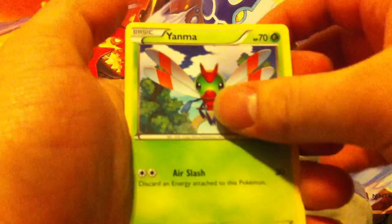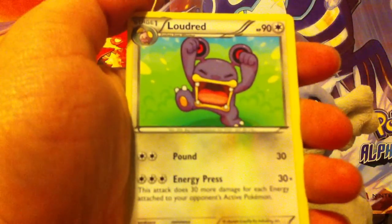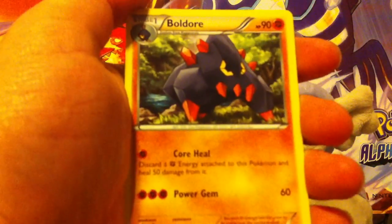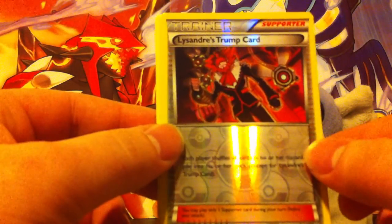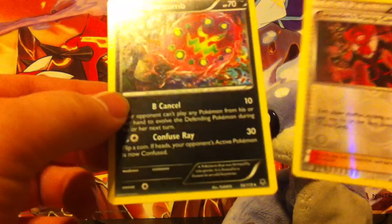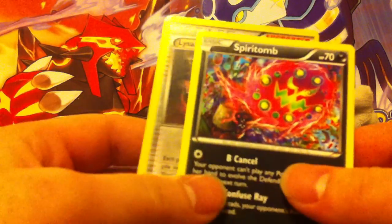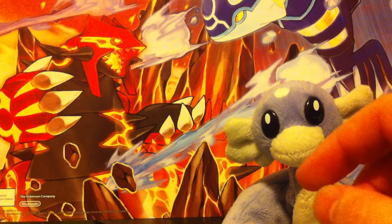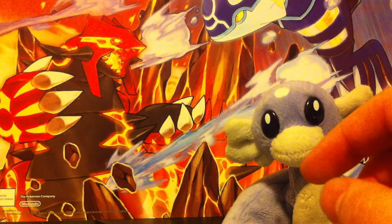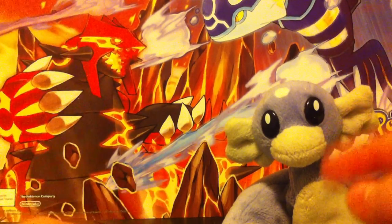Pancham, Yanma, Espurr, Helioptile, Zubat, Loudred, Druddigon. The reverse holo is Delcatty's Trump Card and the rare for the pack is a Spiritomb non-holo rare. So okay pulls — gotta love that reverse holo Heliolisk, nothing wrong with that. Definitely subscribe if you like the videos, leave comments below, I'd love to hear from you, and I will see you guys next time.